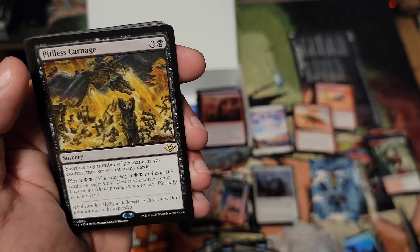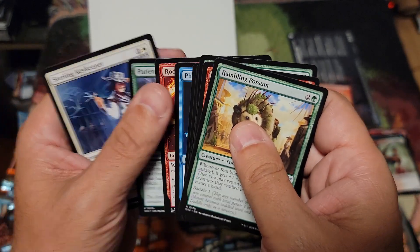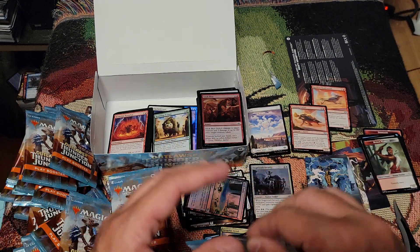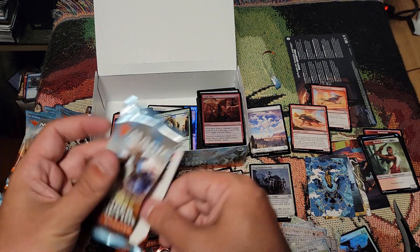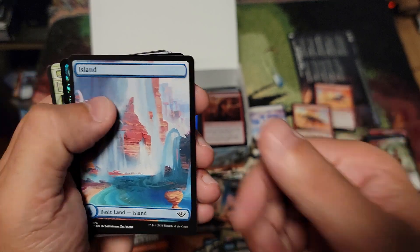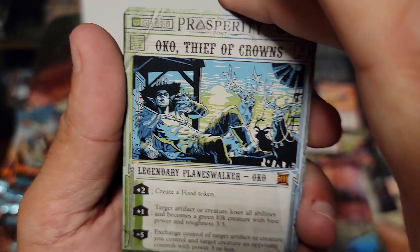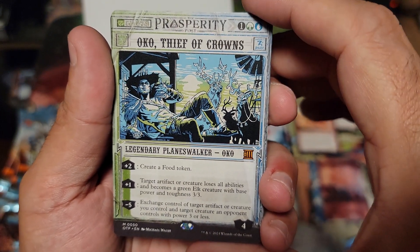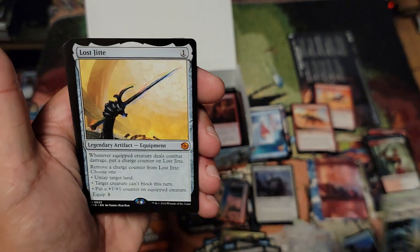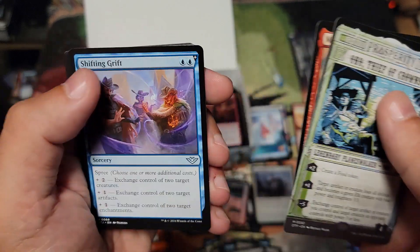There he is — there he is! We got the Coyote! Now my hunt can stop. I just wanted to see if I could get it in a box, and I can — makes me happy. First sign art card. Decisive Denial, Pitiless Carnage — pretty good. So much left! Uncle Thief of Crowns. Oh, and Lost — I'm going to butcher it — Jit and Magda the Horde Master. That's a three-hit pack all day — that's nuts!